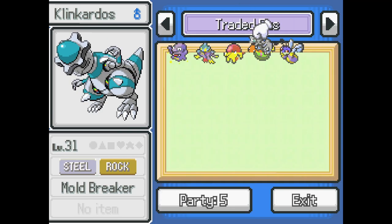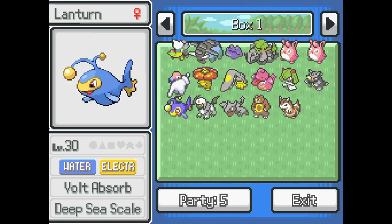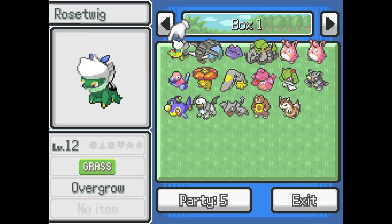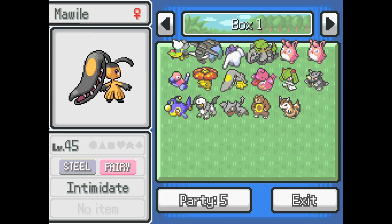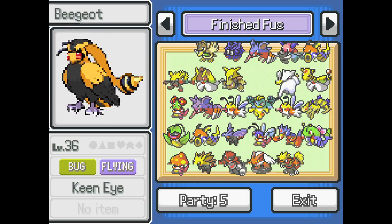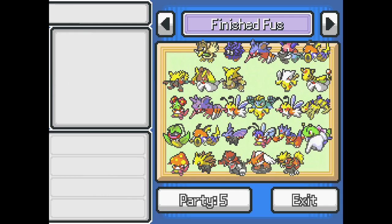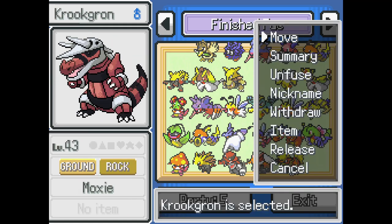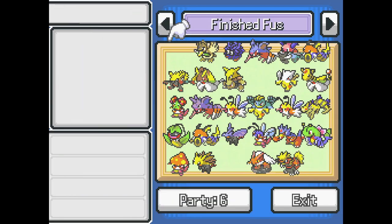We got one more to replace. We'll put you in here. Do I have anything in the box I could use? Oh, look how cute that is. I gotta sneeze. Sorry about that. Mawile's pretty strong. Could fuse something with Mawile. The only other thing I think we can bring that's gonna make sense is you. Alright, I think we're good.